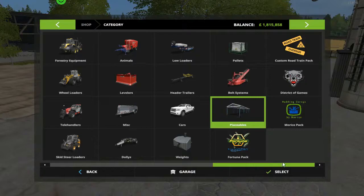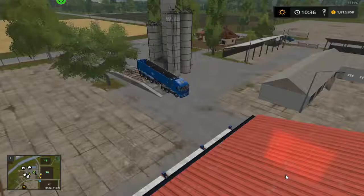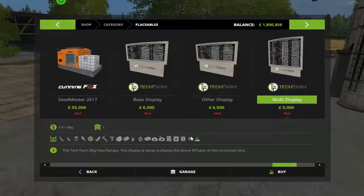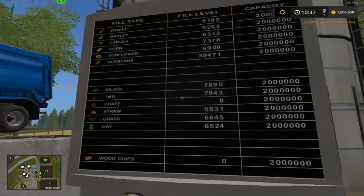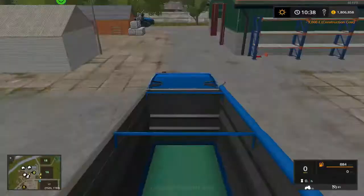Let's check this out - let's get a silo display, it'll be a placeable. Let's straighten it up this way - that looks pretty straight, yeah that'll do. Let's get out of the truck and have a look at what we've got. We've got: TMR, chaff, doil, grass, hay - and we just put a load of soybeans in. Soybeans - excellent!